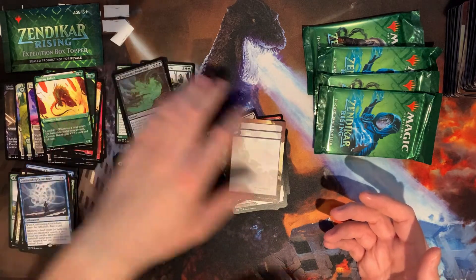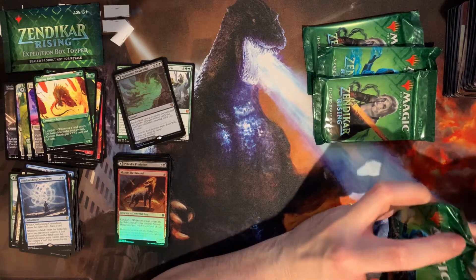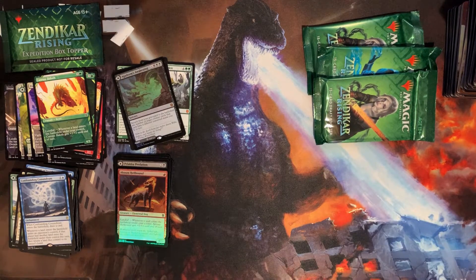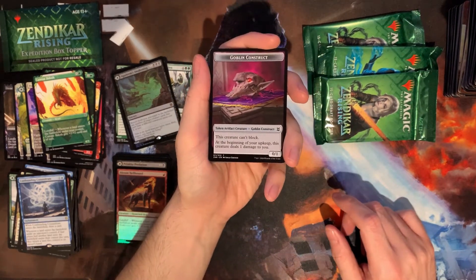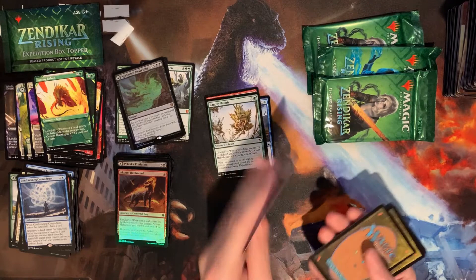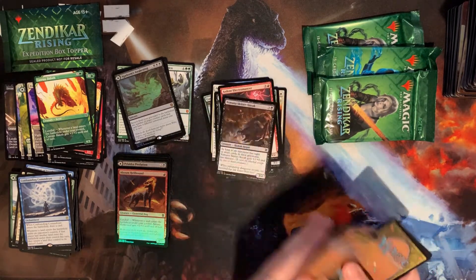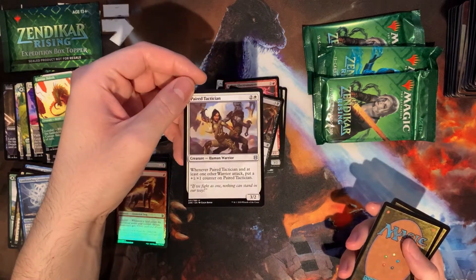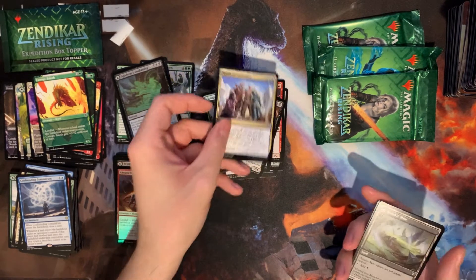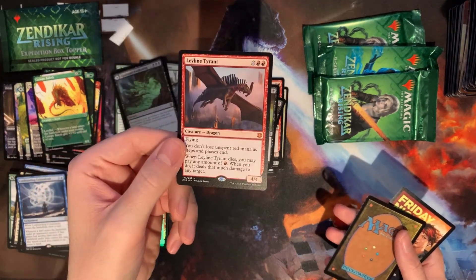Relic Axe — a lot of rocks in this set. Here's our warrior lord, Kindy Stampede — a little expensive and sorcery speed is kind of rough. Our rare is Confounding Conundrum. When you see the two Magic backs it makes you think there's a foil, but then you remember it's a checklist card. Look at that — a Goblin Construct, that is really cool. Then we get Pair Tactician, Spoils of Adventure, another flip card, and our rare is the mythic Leyline Tyrant.